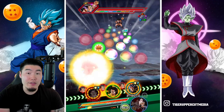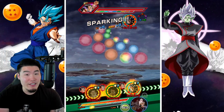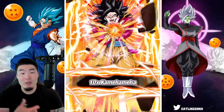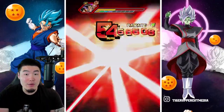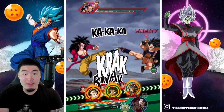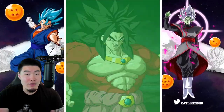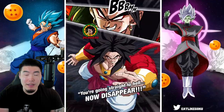Lots of stuff to look forward to on Global. Of course you have the New Year banner at the beginning of January, right — January 1st. So that's also something you want to have stones for. Save at least 600, because it's usually 3 rounds at 200 stones per round. If you want to do all 3 for the 3 guaranteed LRs, then yeah, save stones for that.